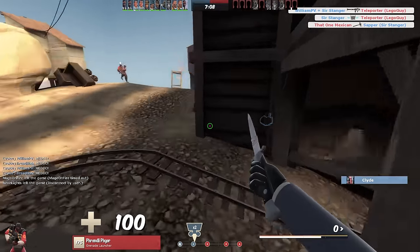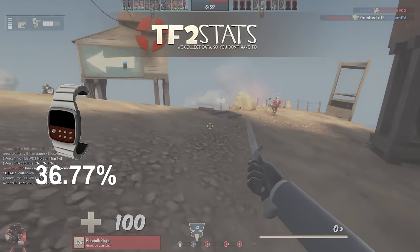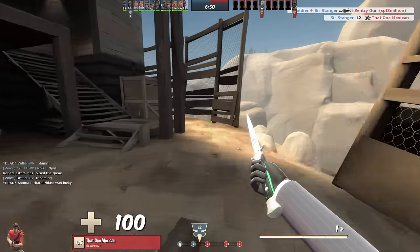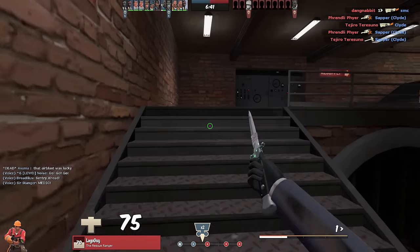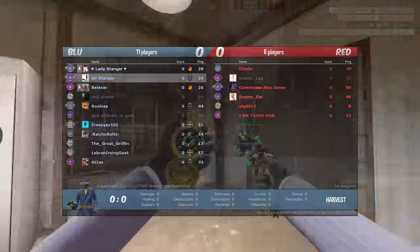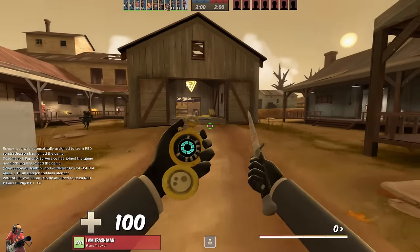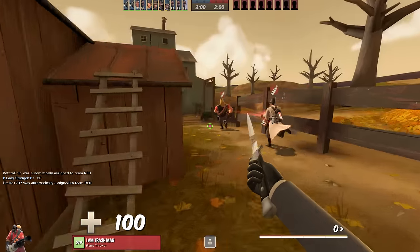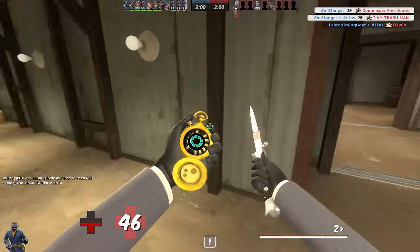Thanks to TF2stats.net, we know that 36.77% of players use the normal invisible watch and its reskins, 30.89% use the Cloak and Dagger, and 33.94% use the Dead Ringer. This contradicts the common misconception that most players use the Dead Ringer — a misconception even I had before doing research for this video. I'm also surprised how many people use the Cloak and Dagger — almost a full third. I believe players perceive the Dead Ringer as more common because they keep running into the same Dead Ringer spies they thought they'd already killed.